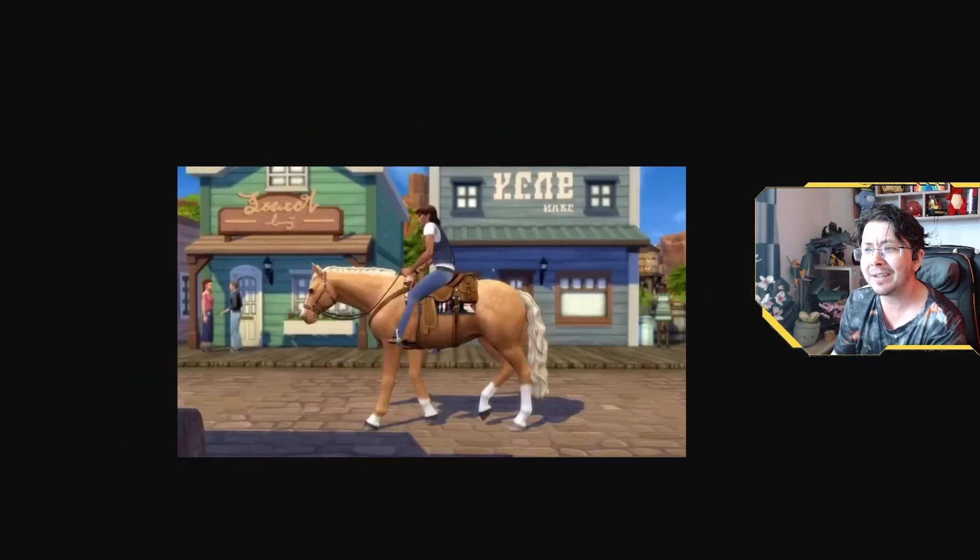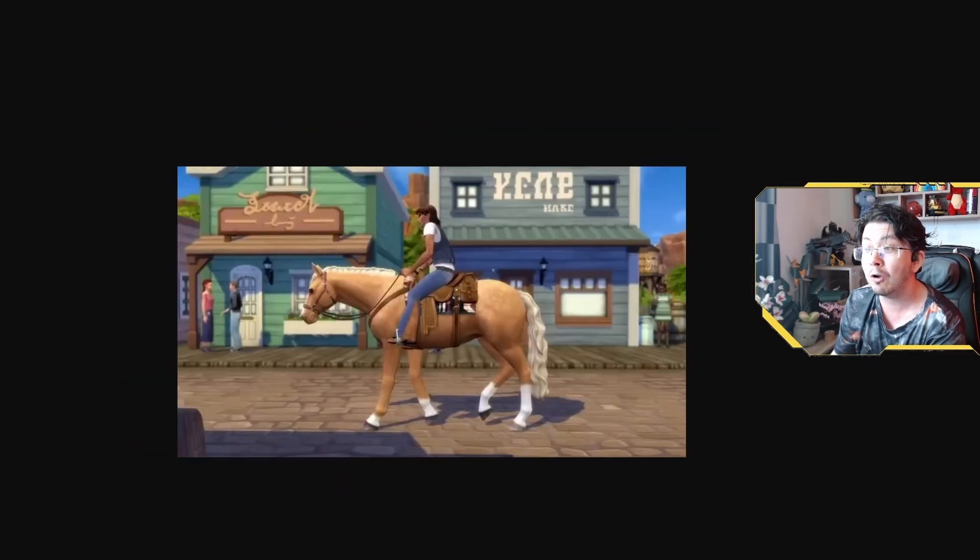The trailer also showed us some of the new world called Chestnut Ridge that we'll be able to explore. According to The Sims team, the world was inspired by the American West and it looks absolutely stunning. There seem to be three neighborhoods: New Appaloosa, which is the main downtown area with very Wild West buildings; Riders Glen, which is the ranch neighborhood; and Galloping Gulch, which is a national park.